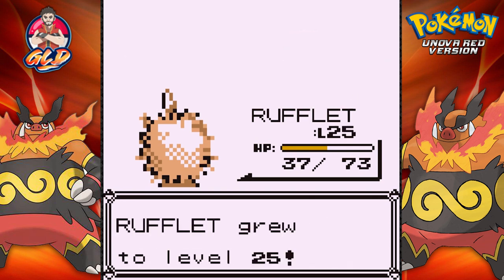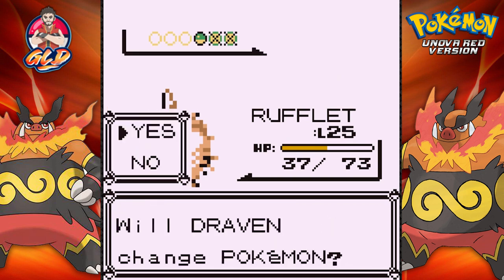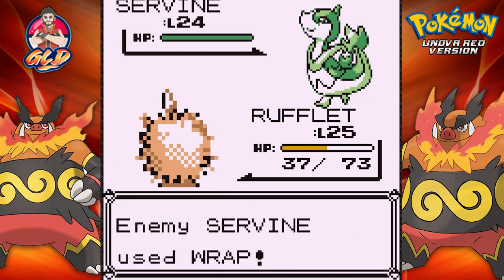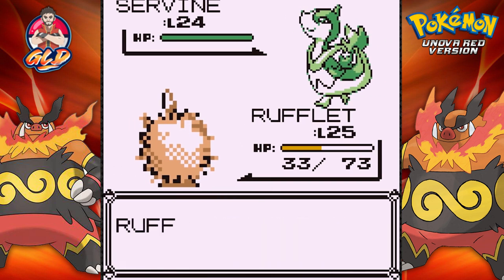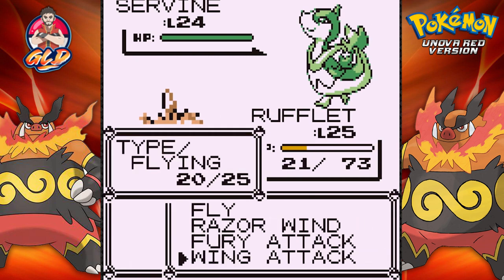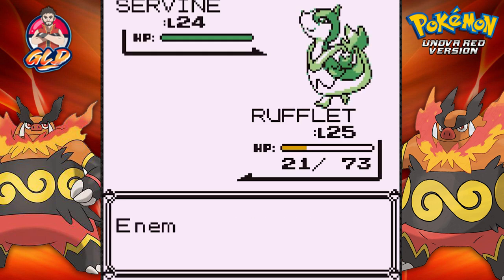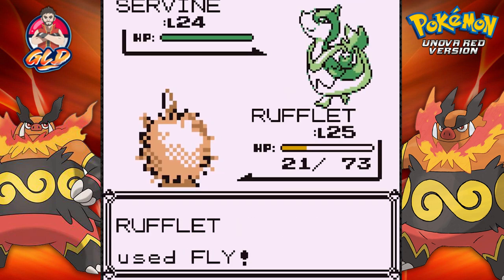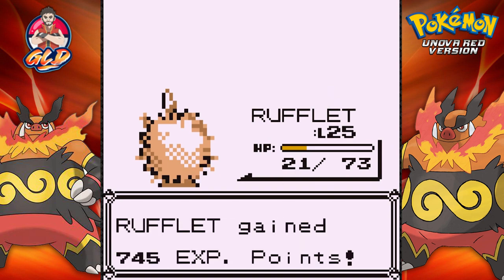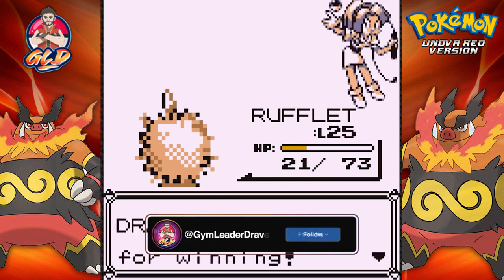Rufflet reaches level 25. She's coming out with another Servine. Let's continue on. We just got wrapped, so we can't move. Speed button. Fly attack — go ahead. They increase their Special but here comes the fly attack, and Servine has been defeated. Leveling up Rufflet is a little bit difficult because it does take a lot to evolve this Pokemon.